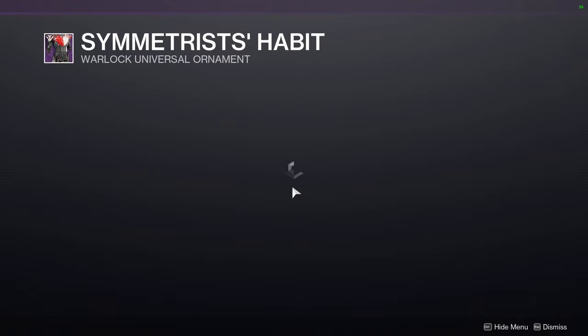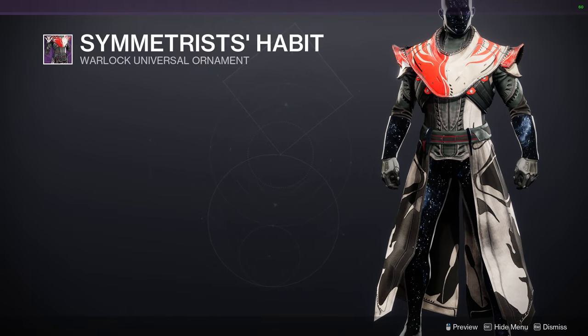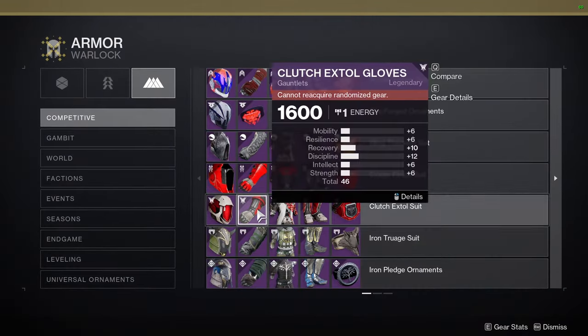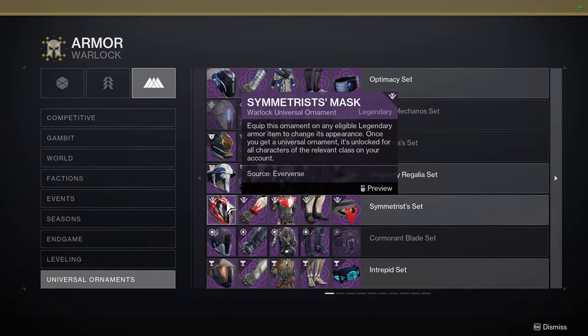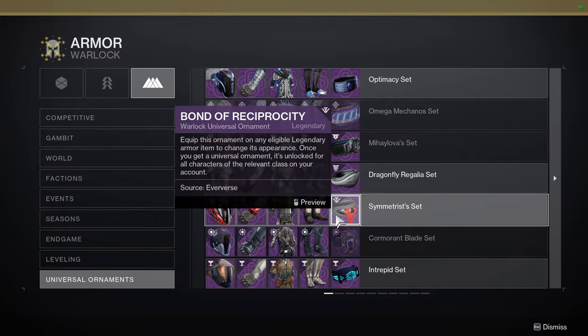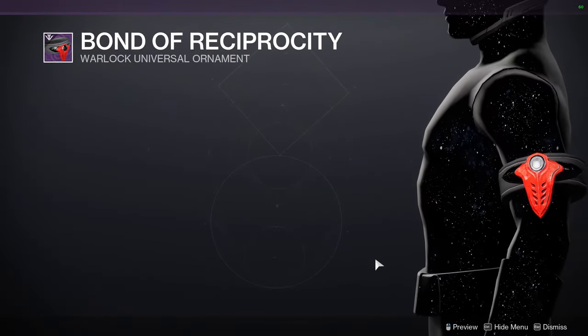For Warlocks, yours is the Asymmetrist set — I'd honestly say all of it's pretty terrible. The chest piece shaders differently; it's asymmetrical, which kills me that it's called the Asymmetrist's Habit because it actually shaders symmetrically. The helmet, I'm not a fan; the arms, I'm not a fan — I'm just not a fan of a lot of this.